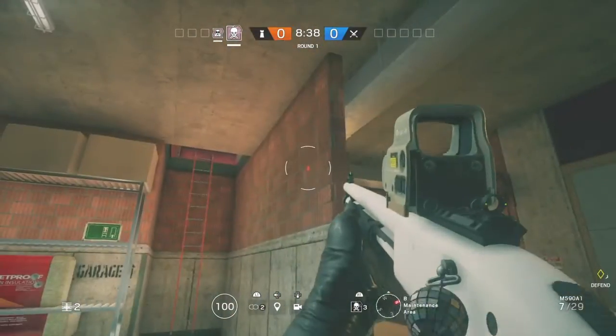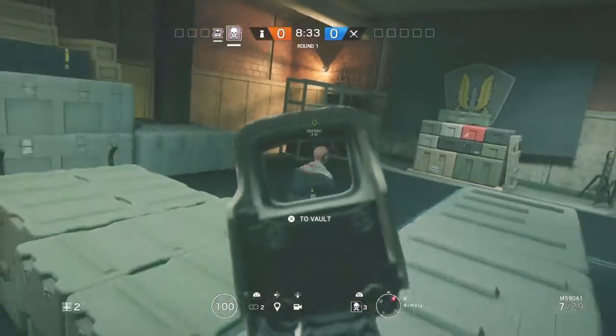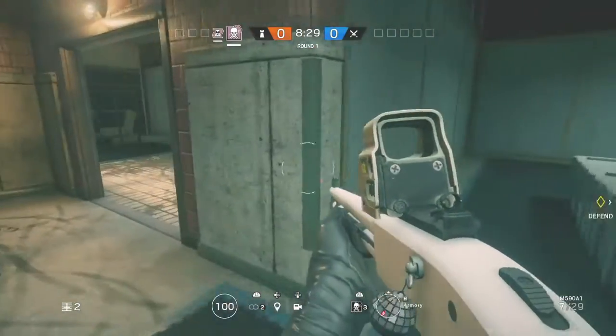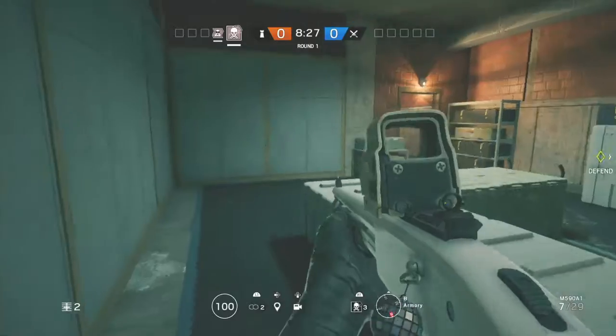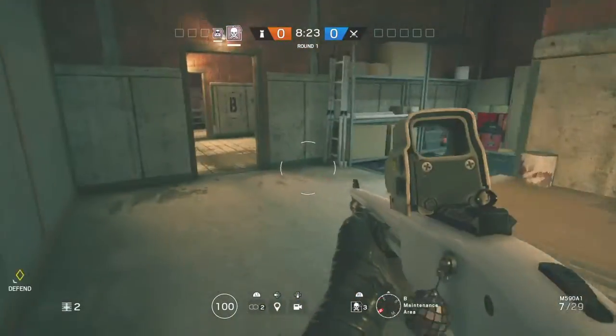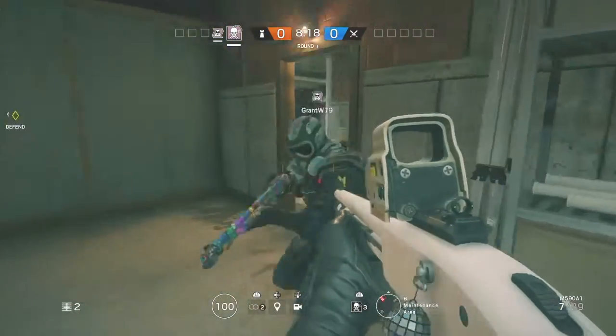Now what you have to do — on this map you have hostage, you have secure area, and it's either in this room, and if it's bomb there's a bomb in this room as well. What you have to do, this strat only works if you have these two operators.